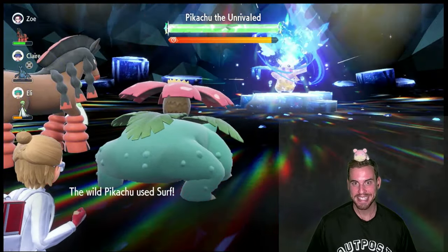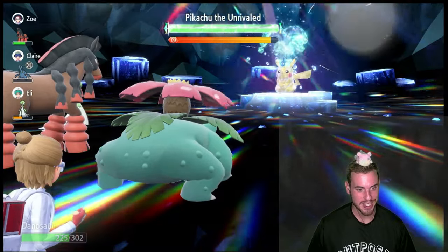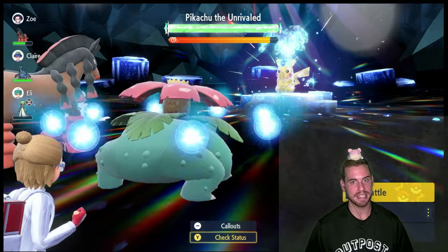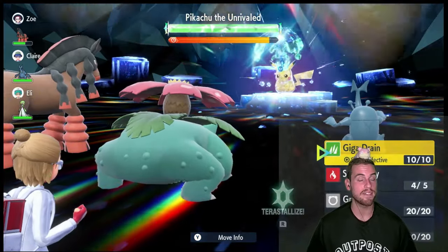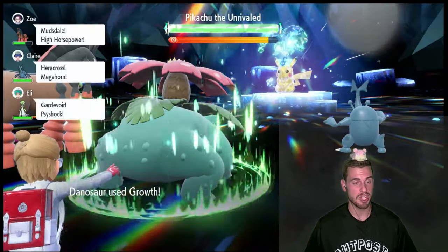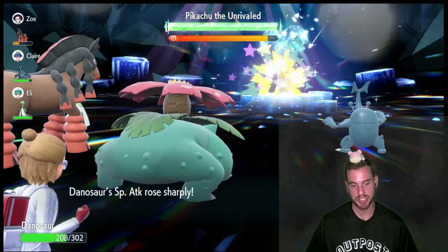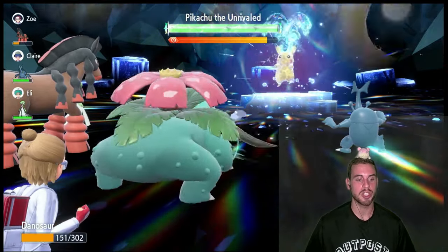We're going to use Sunny Day to change the boost to Surf from plus 50% from Rain Dance to minus 50% from Sunny Day, meaning Surf is going to be doing half the damage it would normally do to us. If you have an Intimidate user, Pikachu will likely switch over to Thunder, which could paralyze you — just use a Full Heal. For me, it's going to use Iron Tail because I don't have an Intimidate user. So I'm going to start using three Growths, which puts me into plus six special attack and attack.